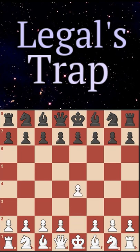The Legal's Trap. It comes after e4, e5, knight to f3, and pawn to d6 — the Philidor Defense.